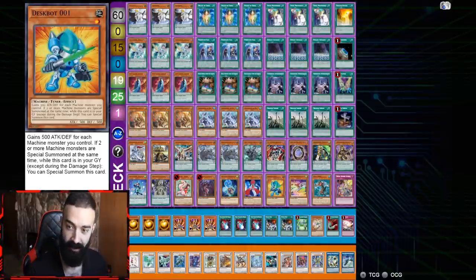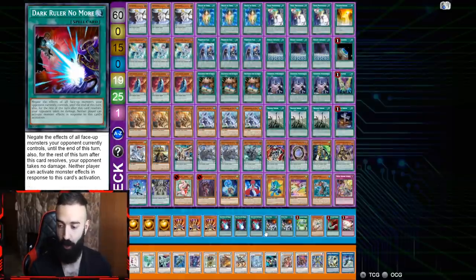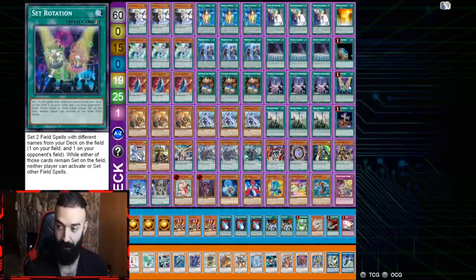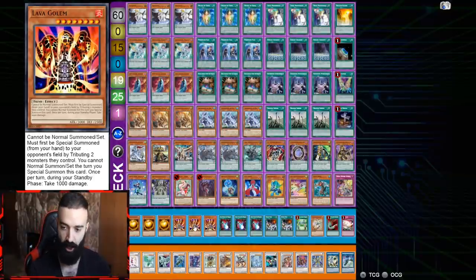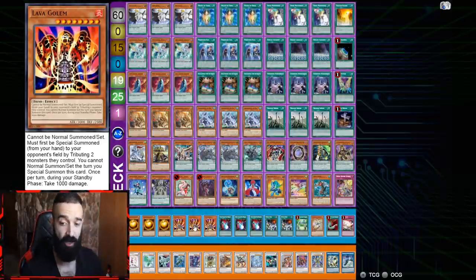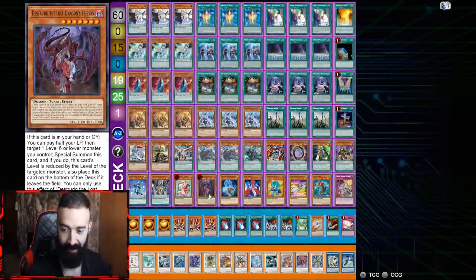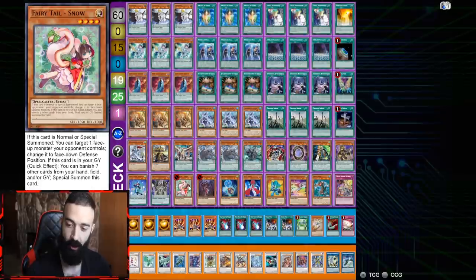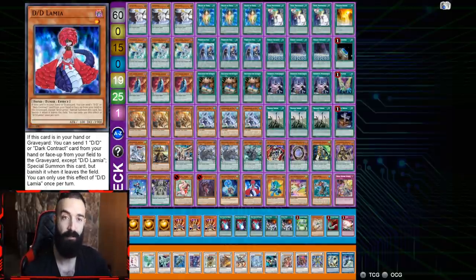I opted not to play hand traps because post side deck we're able to side in so many kills. Like Mystic Mine — you have Terraforming and Set Rotation to get Mystic Mine against back row decks. You have Trickster Light Stage which will single-handedly destroy back row decks after turn three. I opted to play blowouts going second versus hand traps, but this deck can very easily play hand traps if you wanted. Allowing Distrudo and Snow to live in the same format is absurd — they're such broken cards with Needle Fiber.